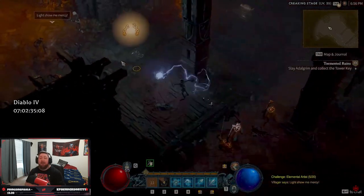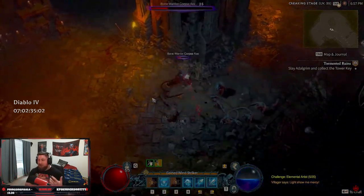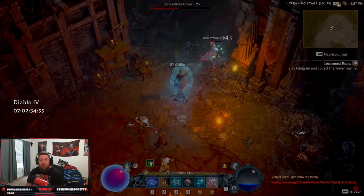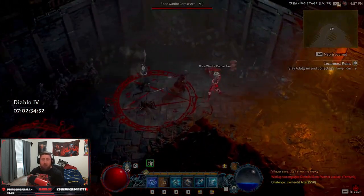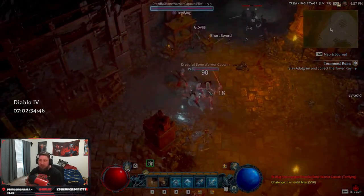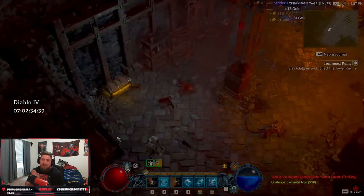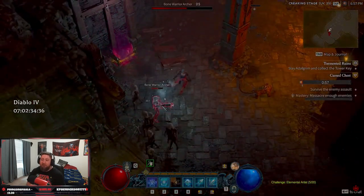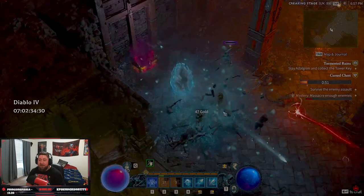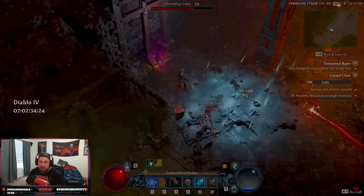Last but not least, tip five: unlock all of the Altars of Lilith. You're only going to be getting small stat bonuses — maybe 0.2 percent or two percent — especially early on in regions one and two, but I still encourage you to unlock all of these along your playthrough of Diablo 4. All the stat bonuses are really powerful and help especially when you respec or make another character. Plus you'll get added skill points from renown, which unlocks normal skill points so you can get more skills.